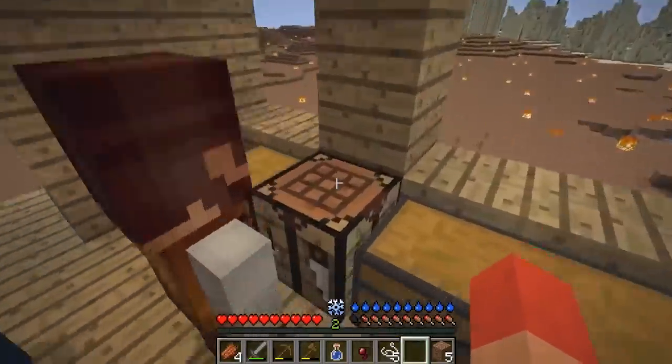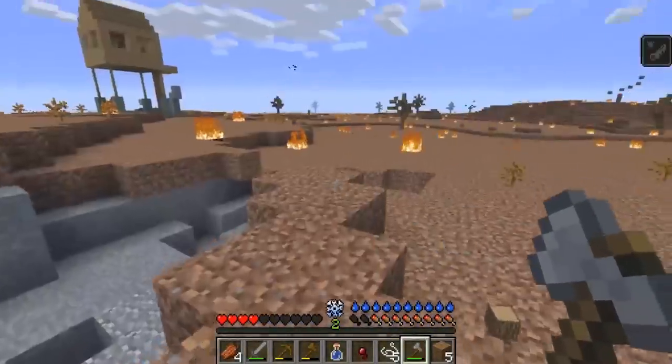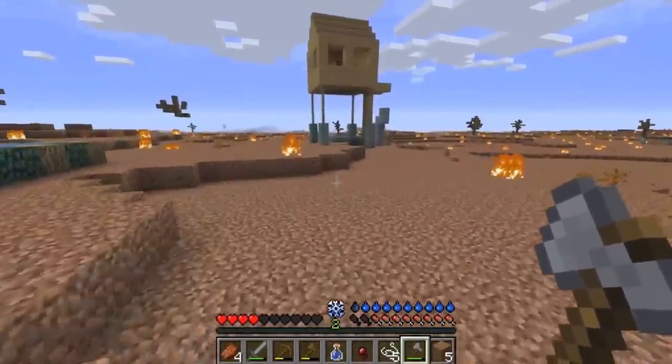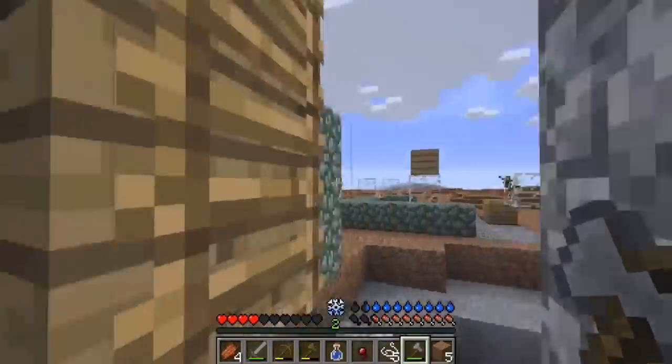So let's make a cobblestone axe and we're just going to have to get some wood real quick to burn it. All right. Back to base — I heard an explosion, so hopefully... My base looks cool, actually — I like the stilt design.